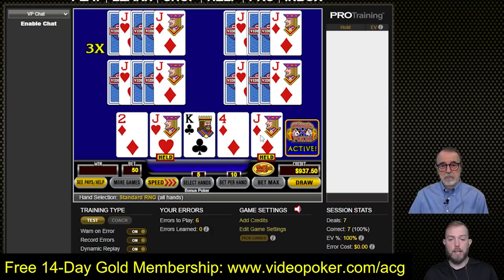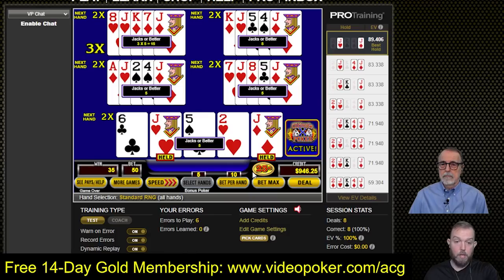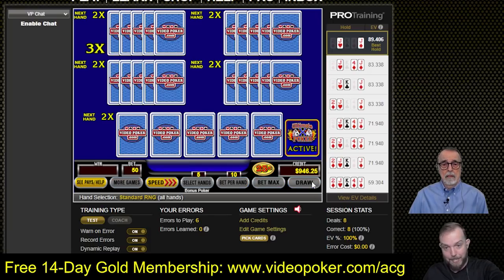Normally if you're playing regular 5-play and you get dealt jacks or better, you get excited because you know that's a guaranteed break-even and you're probably going to make money on it. We got five jacks or better, but even with the 3x multiplier, we still only won 35 when we were betting 50. But now with the 2x multiplier on every hand, in order to make this work well, you should get dealt something two hands in a row.